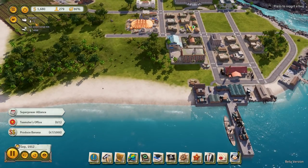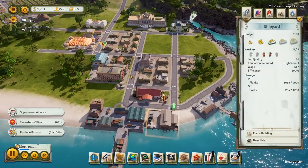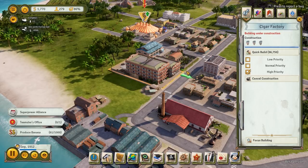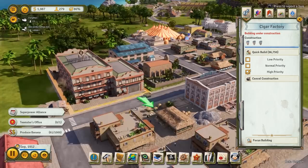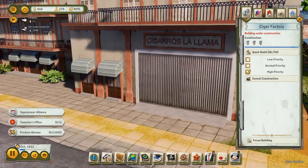Our freighter has just delivered three people to the island as well. I think we're going to be doing pretty good here for ourselves shortly. Our cigar factory is almost done — like one of the construction guys has to just come over here and paint a single doorknob and it'll be done.